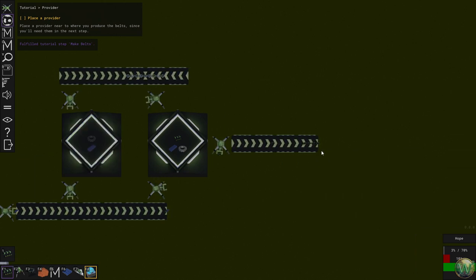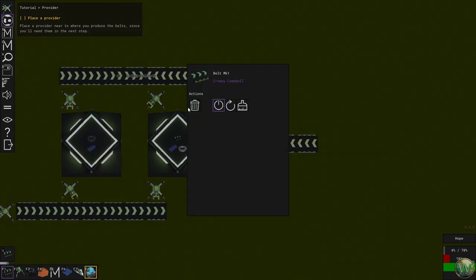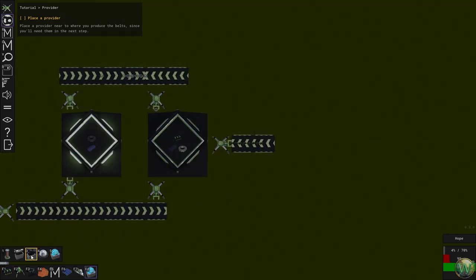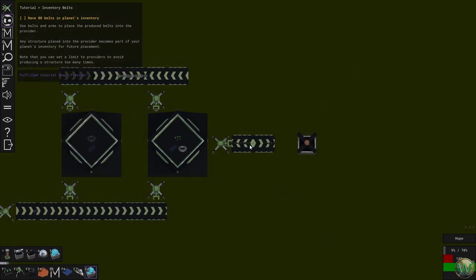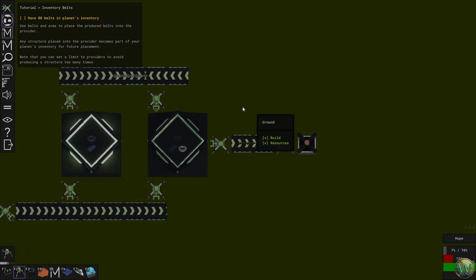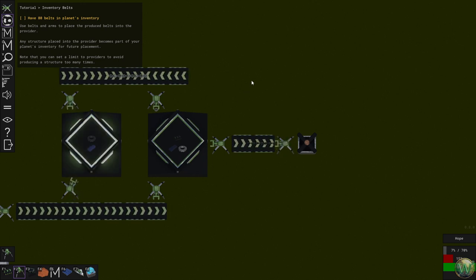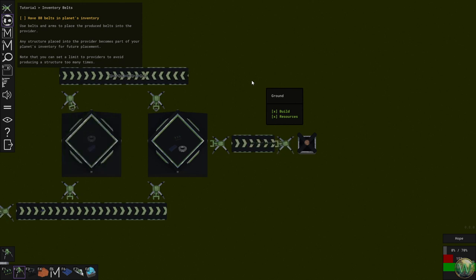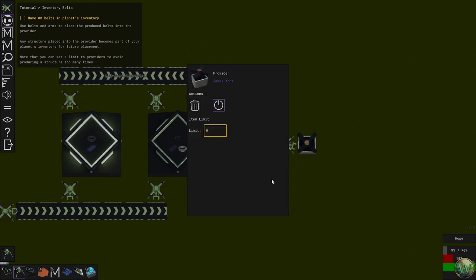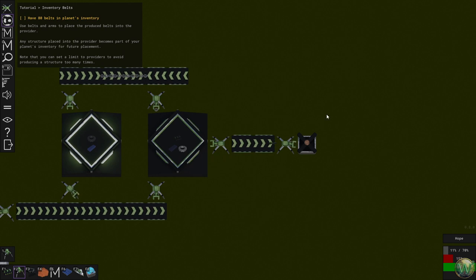Place a provider near where you produce the belts, since you'll need them in the next step. We need to shorten the belt run quite a bit. A provider is in the special tab. Any structure placed into the provider becomes part of your planet's inventory for future placement. You can set a limit on providers to avoid processing a structure too many times — let's say a limit of 200 belts. I believe that's global.